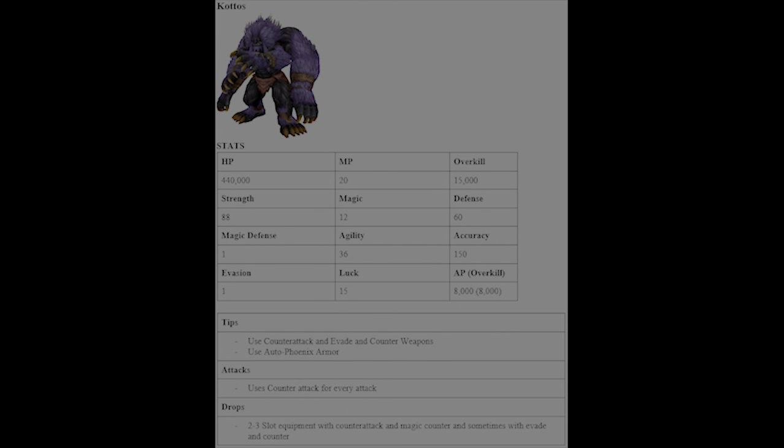Kottos is a very basic monster — you attack him and he attacks you back, and the harder you hit him, the harder he hits you back. He only does single attacks, so have Evade & Counter weapons ready. Use Auto-Phoenix because he will wipe out your character every time he hits you, so you don't waste a turn bringing them back. He drops two to three slot equipment and Counter weapons.